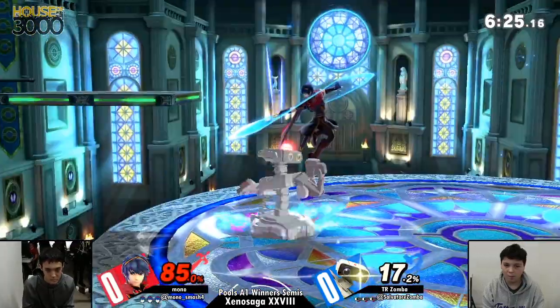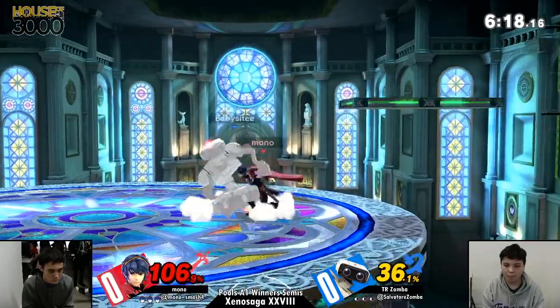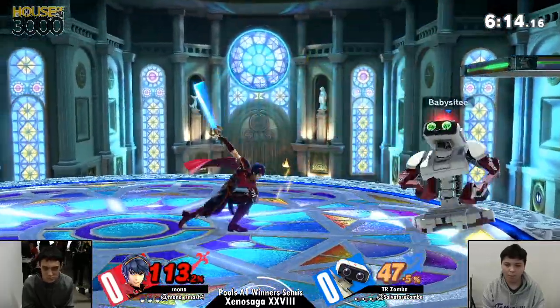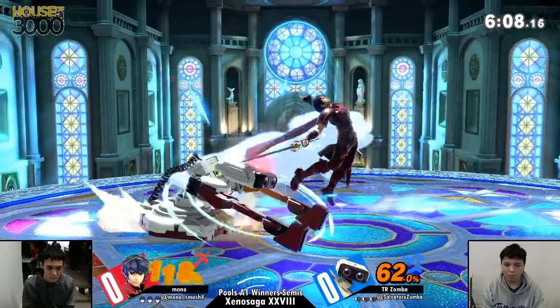Just like that, Mono has been put at the ledge. It felt like that one grab that Zumba got a while ago led to all of this damage. Looks for an air dodge or some kind of panic option, and Mono doesn't give it to him — that means he is still alive. 113% might not be the greatest position, but Mono with a little stage positioning, maybe he can do some big damage.